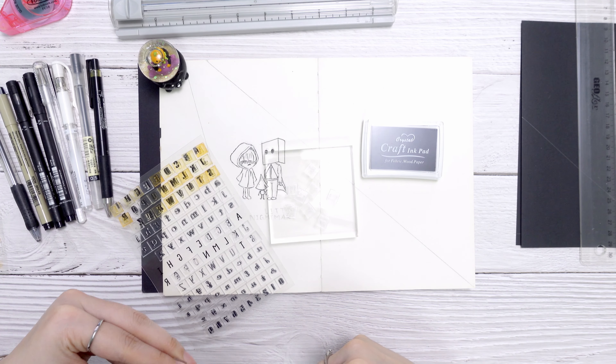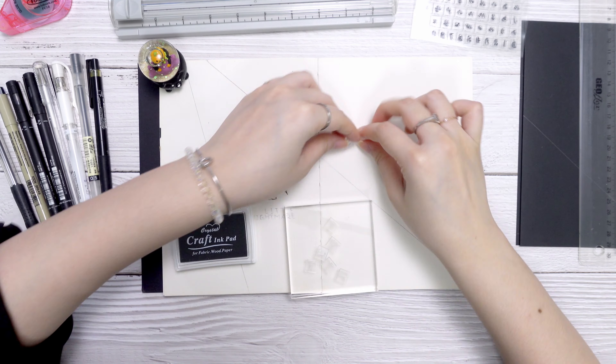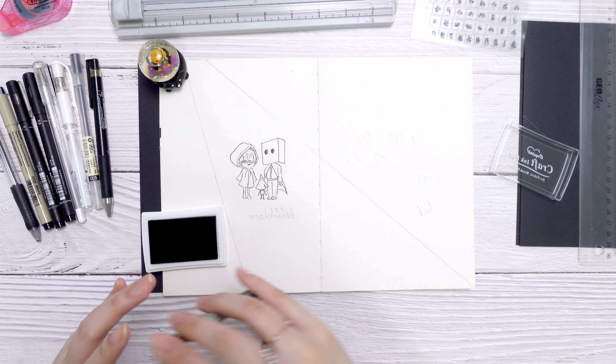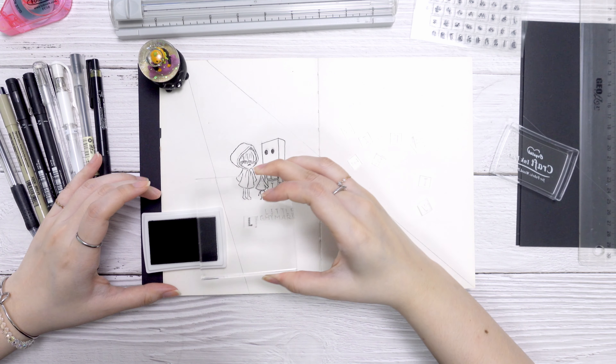Once she's done drawing the two main characters, she is now preparing her alphabet stamp to create the title of the cover page. She is cutting out the alphabet letters needed for the words and putting them aside for stamping later on. She sticks the alphabet stamp to the acrylic block and starts stamping out the title of the month.